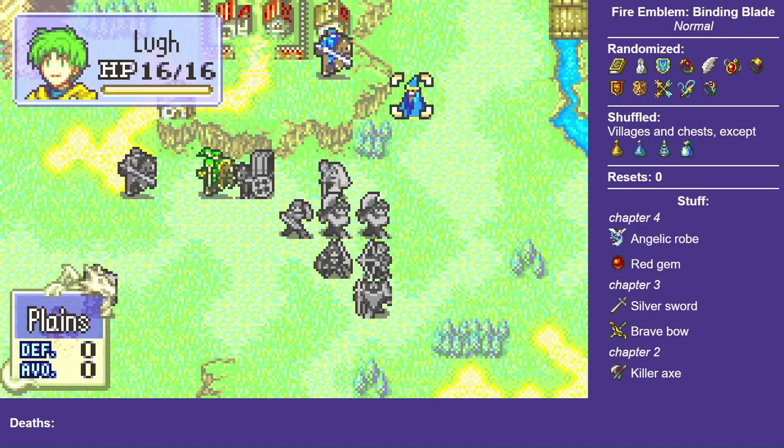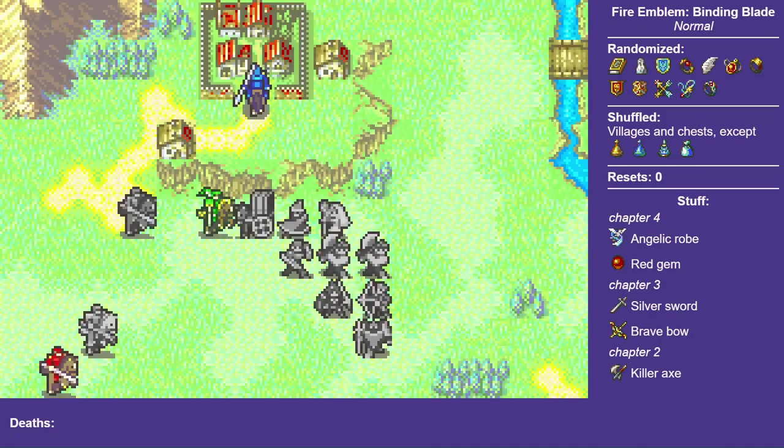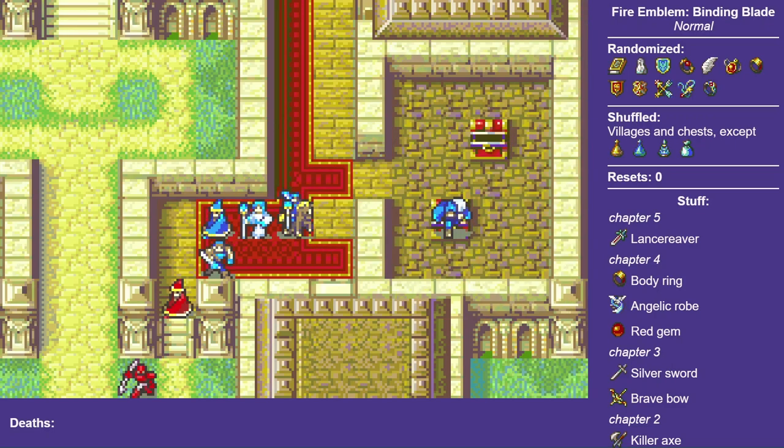I've written a special randomizer for this game. Instead of changing units or classes, all it does is shuffle around the chest and villager rewards throughout the game, and randomize the promo items and the stat boosters. Except the angelic robe — Elvin's going to need that or he'll get shot by an arrow.